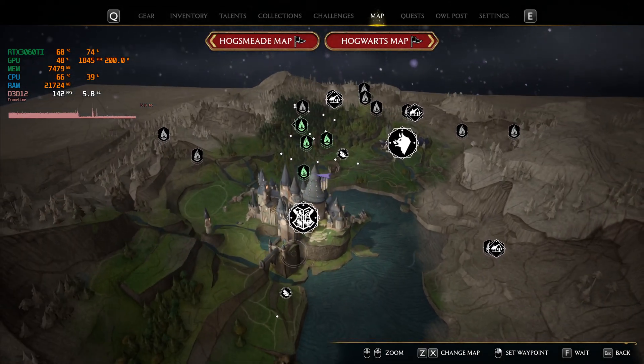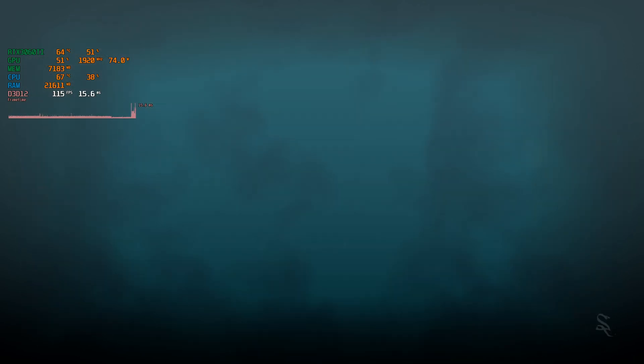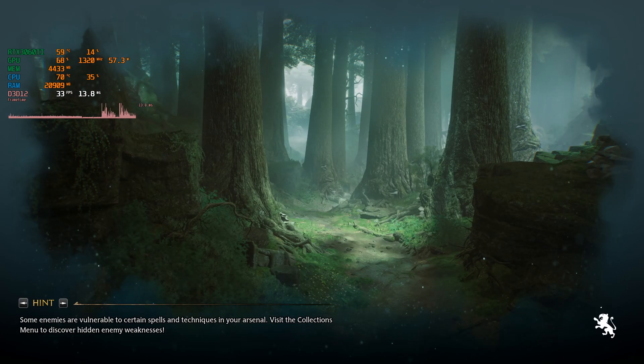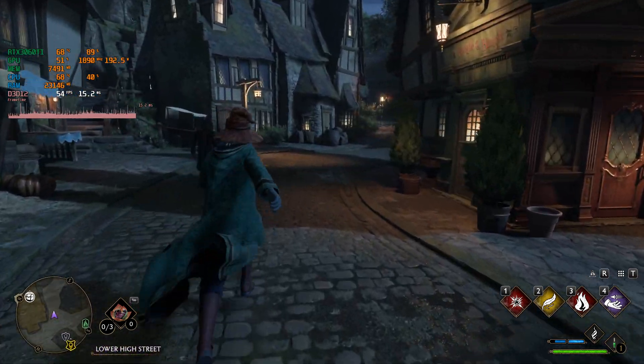To test this out, let's go to Hogsmeade — this area had a lot of FPS drops before. You do experience drops when the game is first loading, but once in, there are no frequent drops like we used to experience. It doesn't get any more demanding than Hogsmeade.